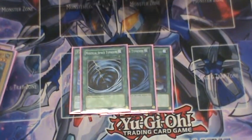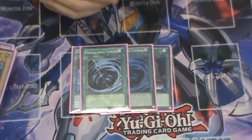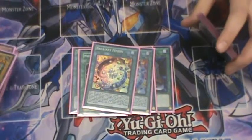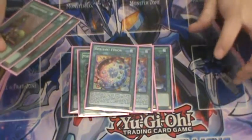Two Mystical Space Typhoon — really needed in the deck for back row. Mirror Force is a big card that hurts this deck, as does pretty much any other back row card. Morning Star and Gale are going to really screw you. Double Brilliant Fusion — the double Garnet double Brilliant Fusion build — to get Gem Knight Seraphonite out for double Normal Summons and to send Gem Knight Garnet to the graveyard.